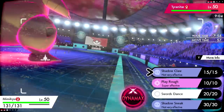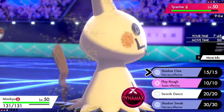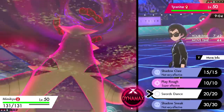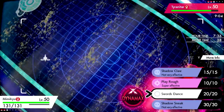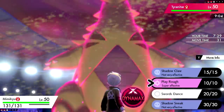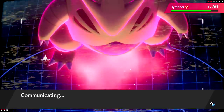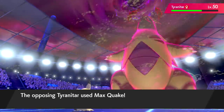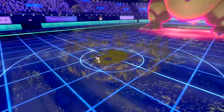We could Swords Dance with Mimikyu — the Tyranitar's Dynamax has been up one turn so it loses it next. Play Rough isn't going to knock it out turn one, but two should do it. I went for Swords Dance but in retrospect I should have gone for damage. At least we're stalling out the Dynamax. We get the Sp. Def boost snapping our disguise, and then get hit by sandstorm damage.